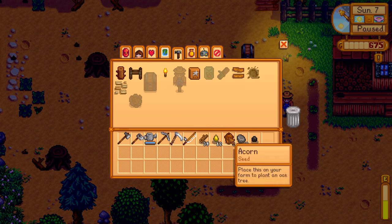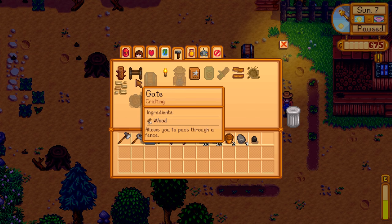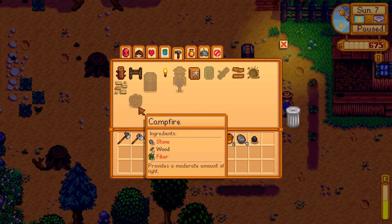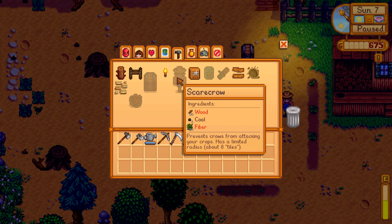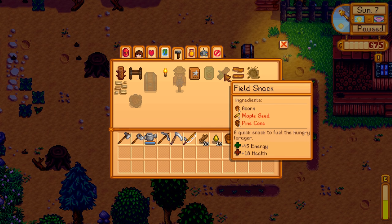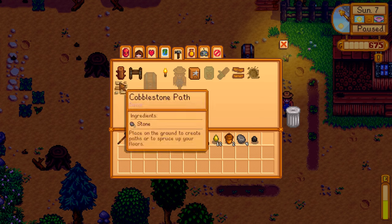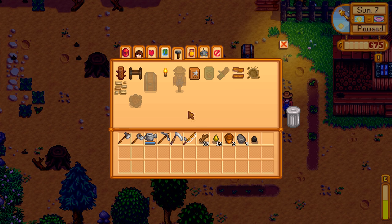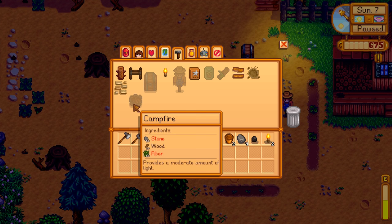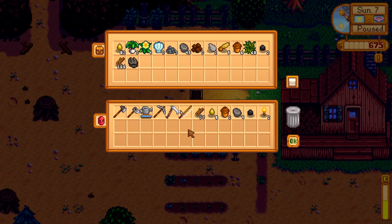I keep thinking that the map is the crafting center — it's definitely not. We have a wood fence, a gate, cobblestone path, campfire, scarecrow, basic fertilizer, wild seeds, field snacks, wood paths, gravel paths. What kind of paths would we like? I feel like we should really save our wood. I'm going to use a little bit to make some torches, but we kind of want to save our wood. So let's not make too many wooden things.